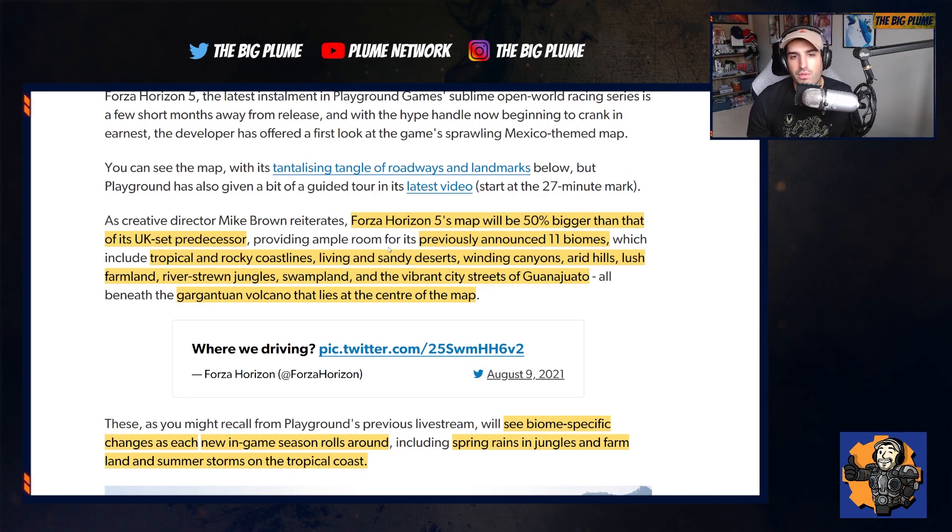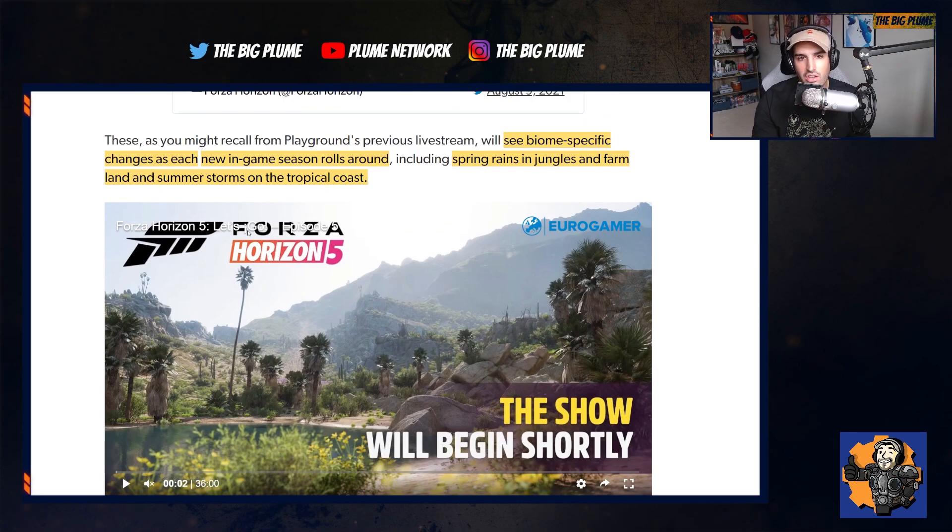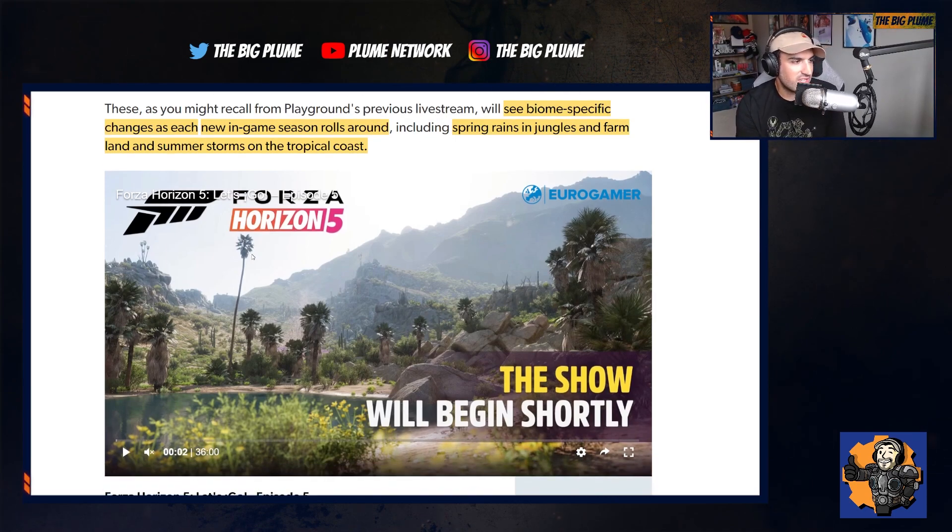Forza Horizon 5's map will be 50% bigger than Forza Horizon 4. There are going to be 11 biomes, including tropical and rocky coastlines, sandy deserts, winding canyons, arid hills, lush farmlands, river-strewn jungles, swampland, and the vibrant city streets of Guanajuato. There's also going to be a volcano that lies in the center of the map. Some of the weather changes they mentioned include spring rains, summer storms on the tropical coast, and more. Overall this is looking extremely exciting.